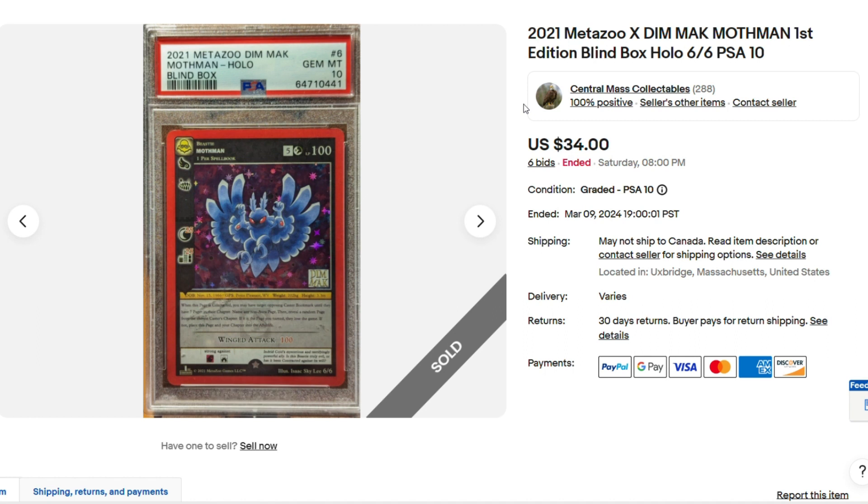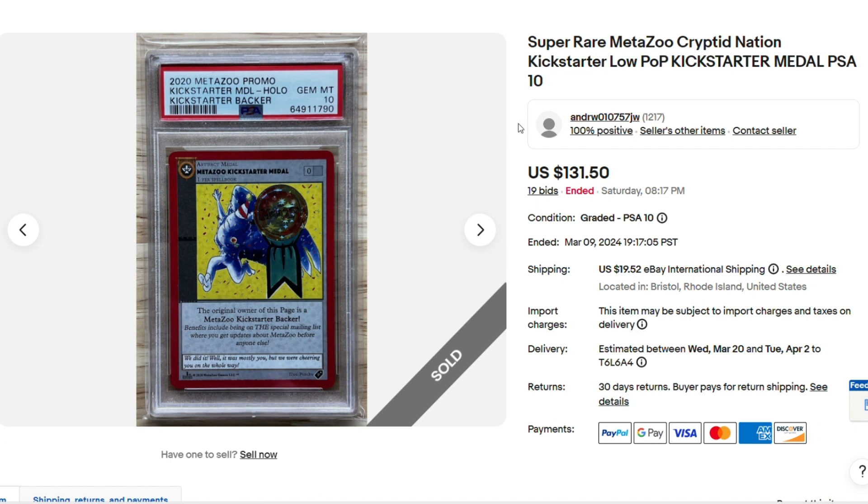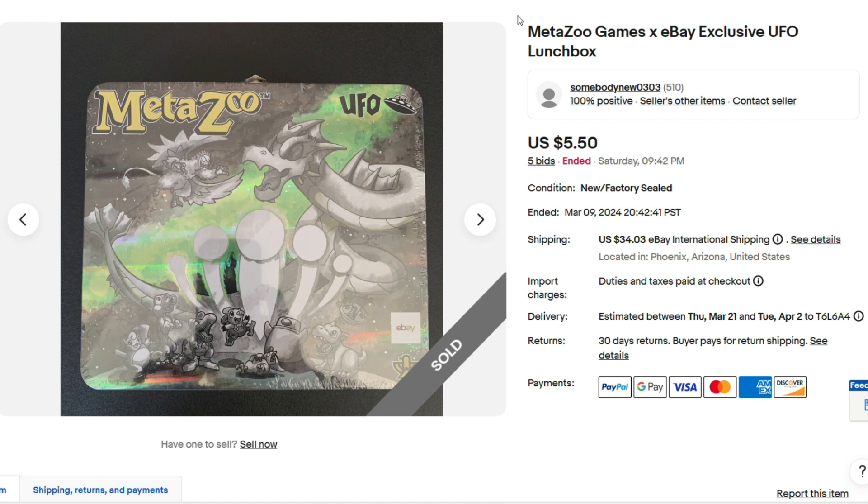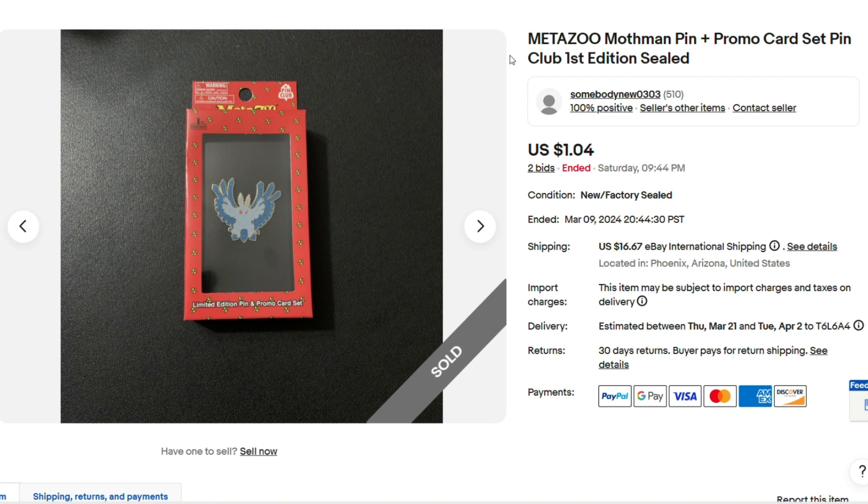Here we have Mothman from Dim Mok t-shirts, PSA 10. Crazy how much this has dropped — because there's a lot more out there than anyone thought — but $34 for a PSA 10. Here's a promo that used to be worth a million bucks, and now it's a PSA 10 — only worth $131.50. The UFO MetaZoo Lunchbox, $5.50. This Lunchbox is in a race to be the first product that literally sells for $0.00. The MetaZoo Lunchbox has got competition — you're guaranteed to get a full holo Mothman promo in here, plus another mystery card and the pin, which is pretty cool, for $1.04. This is a really nice product and it's just never been worth anything.